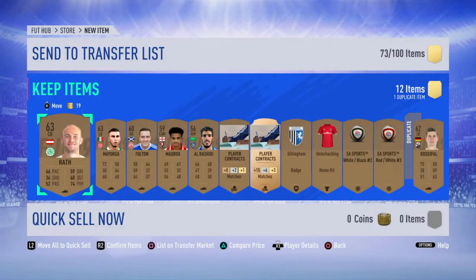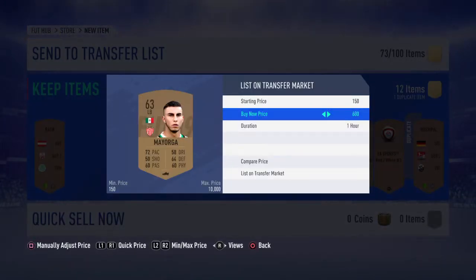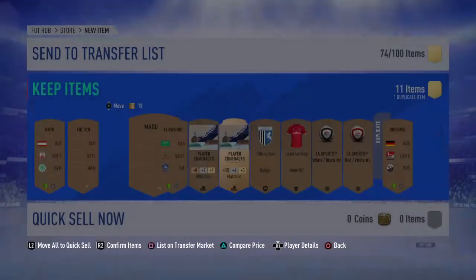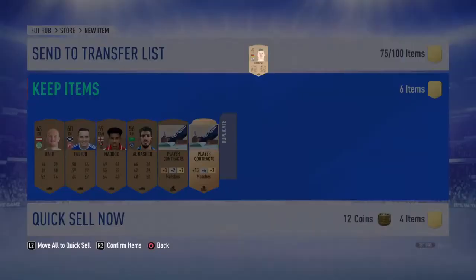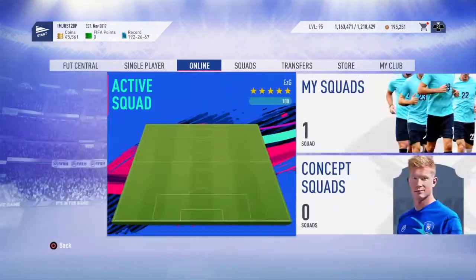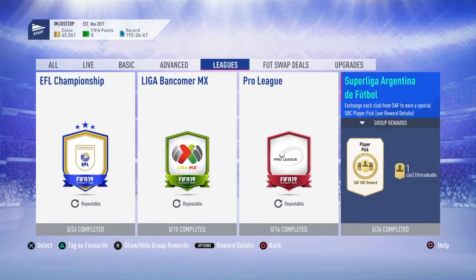If you just keep doing that, you'll slowly build the teams up throughout the year without spending any coins — it's basically free. Before you know it you'll have a super sub ready to go. There are also Mexican and Saudi players that will eventually fit into their respective SBCs. It depends how much you open bronze packs and how much you do the silver upgrade, but give it a month or two and you'll slowly start to complete these teams.